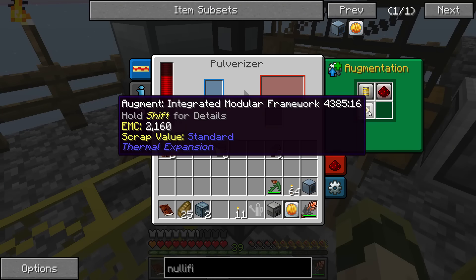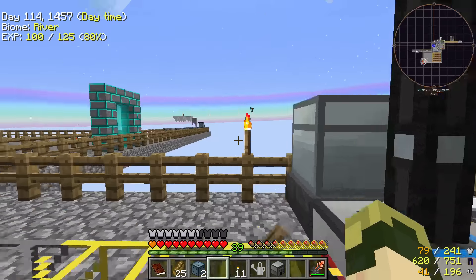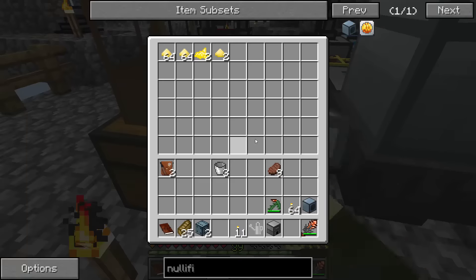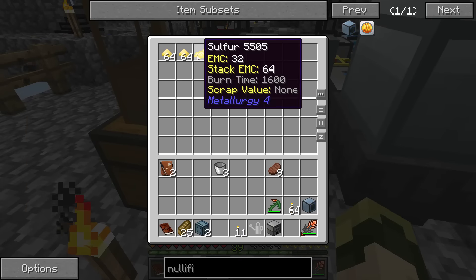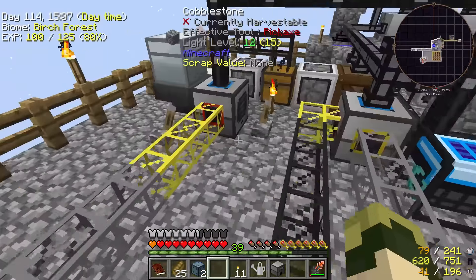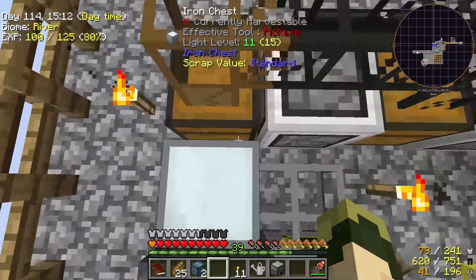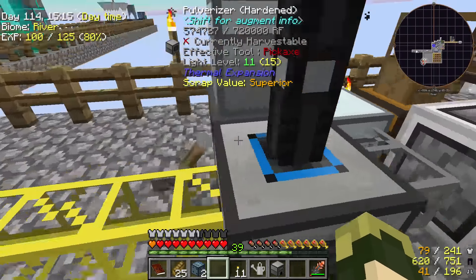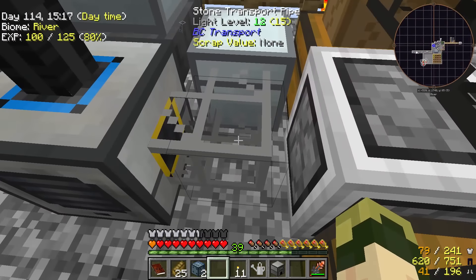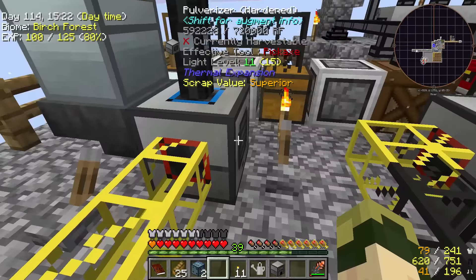If I put this nullification chamber augment in here, then whenever I'm pulverizing netherrack, I shouldn't get additional sulfur coming out that I have to pipe into this chest. So I can at this point remove the transport pipe and iron chest, but just in case, I'm not going to yet.